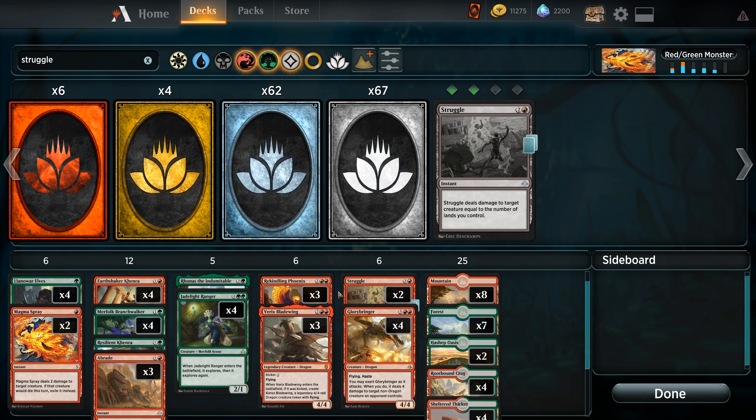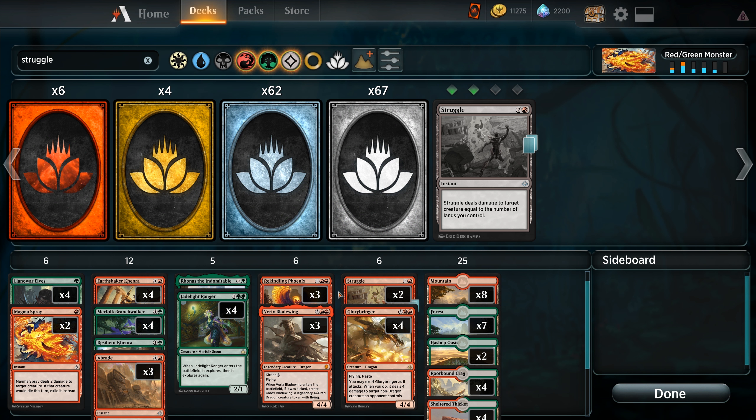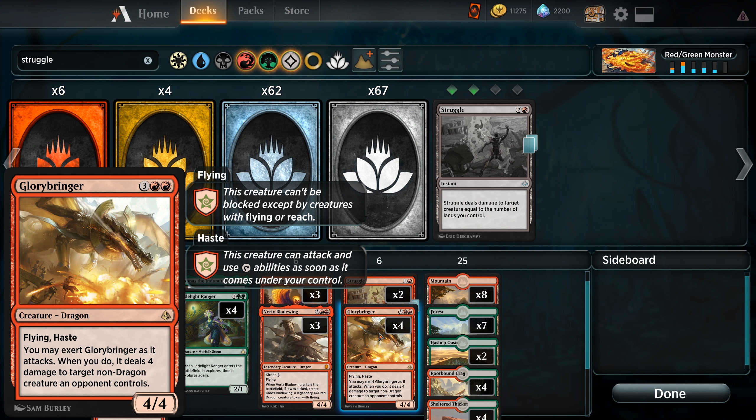The original deck list had a Chandra, Torch of Defiance. We don't have access to that in Magic Arena — that is from Kaladesh block — so we are replacing that. The cards we're replacing both the Abrade and Chandra with are a pair of Struggle to Survive. This is an acknowledgment of both Scarab God and Lyra Dawnbringer; otherwise the deck has a very hard time dealing with those cards. Struggle is two and a red, instant — deals damage to target creature equal to the number of lands you control. The aftermath is Survive: one and a green, each player shuffles their graveyard into their library. The Survive part helps us get rid of Scarab God — kill it, shuffle it away. And then at the very top of our curve is a playset of Glorybringer, who is just awesome. Three and two red for a 4/4 flying dragon with haste. When we attack, we can exert it, and if we do, it deals four damage to target non-dragon creature an opponent controls. That is the business end of the deck.